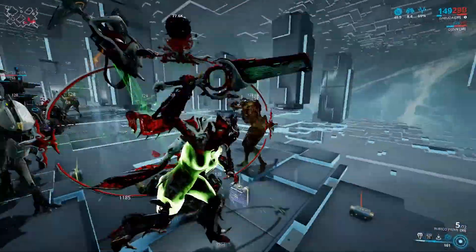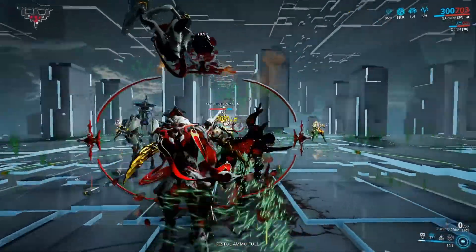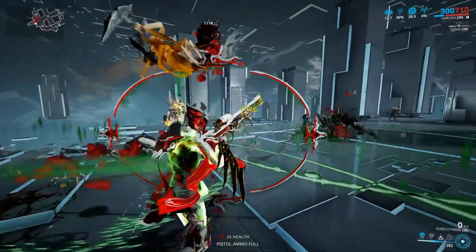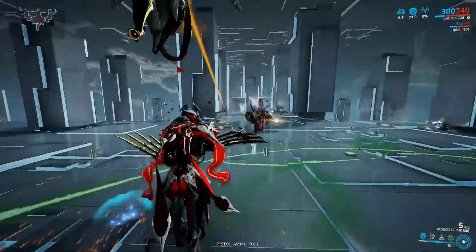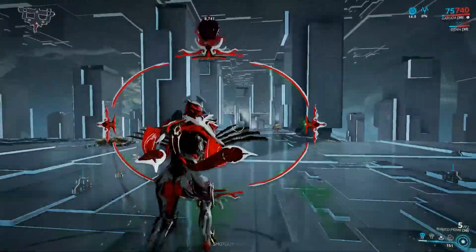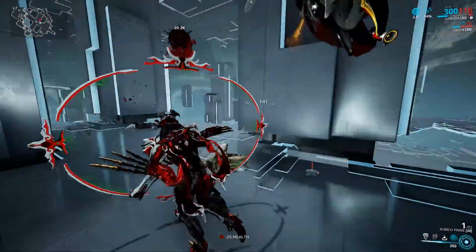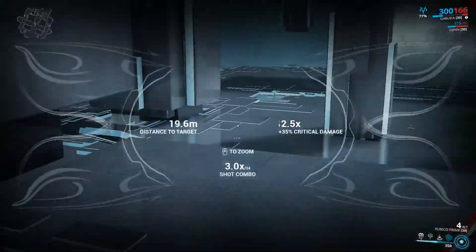We're going to cast our Zen Star out, create another Blood Altar, and then just start sniping. I'm not even worried about the guys close to me because they're just recharging the Dread Mirror. I'm going to recast it, fill out a few more guys, and then charge it up for a big hit. Recast another Seeking Talon — this is going to freeze the guys, display damage numbers, which is great because we're going to use that to track down enemies with pinpoint accuracy and sniper rifle them out.